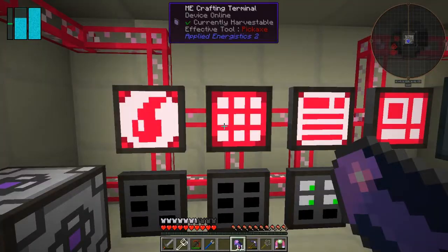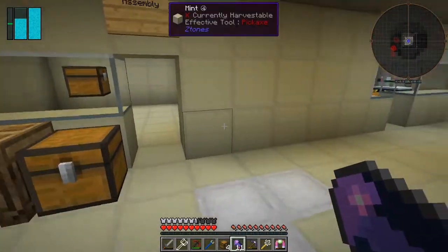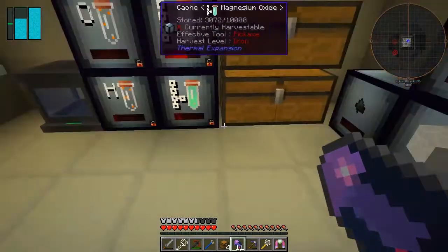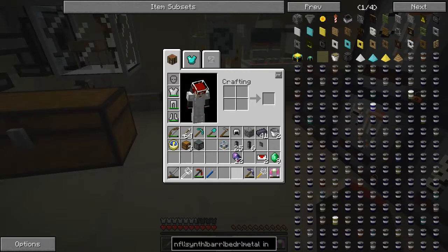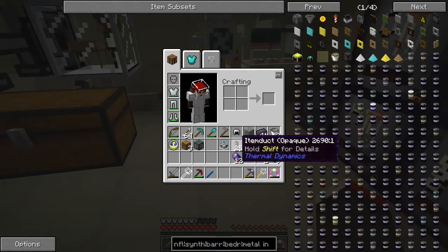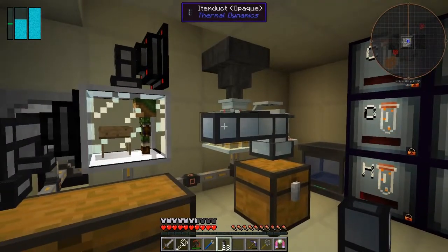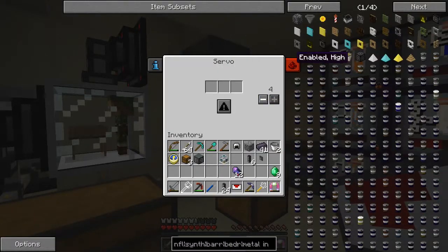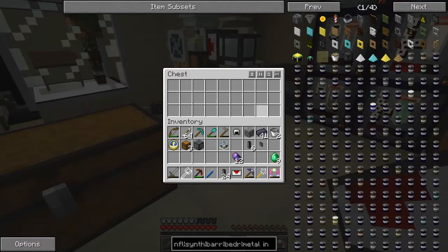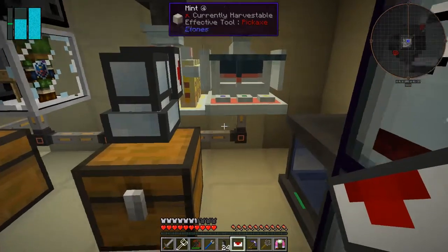I haven't got a chest in there — I used them all for something else. Let's make some wood and do four chests. Let's put a chest down here like that. Then we can automate the extraction. We need a hardened fluid duct and an item duct — item ducts are very straightforward to make. Put the servo on there, make it always active, and it should start to pull items out. It's a chemical synthesizer — that's going to be a bit more tricky.